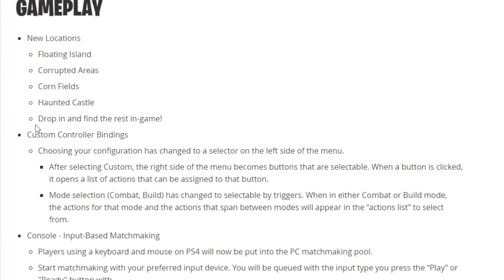So in the gameplay section, second thing down: custom controller bindings. It says choosing your configuration is changed to a selector on the left side of the menu. After selecting custom, the right side of the menu becomes buttons that are selectable. When buttons are clicked, it opens a list of actions that can be assigned to that button.